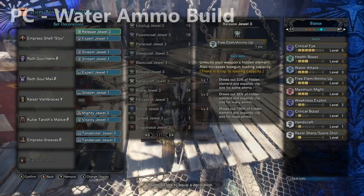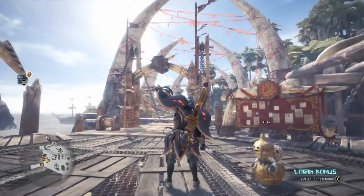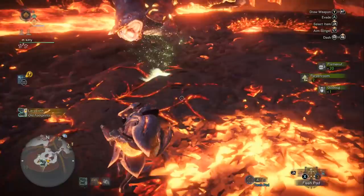Now we're done looking at builds. Finally, as I normally do in my monster guides, I'll examine the moveset you'll want to avoid. Lava Seath really only has a few dangerous attacks, so we'll go through this pretty fast. I want to mention first that his roar doesn't seem to cause flinching, which means you never need Earplugs and can just keep attacking through his roar.